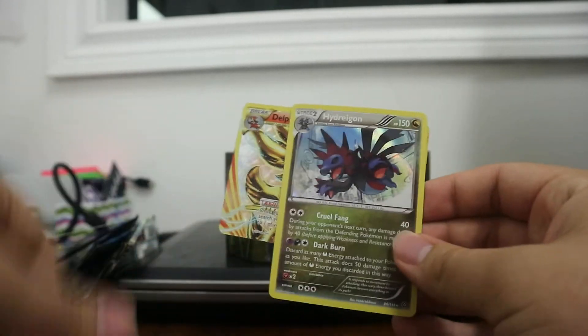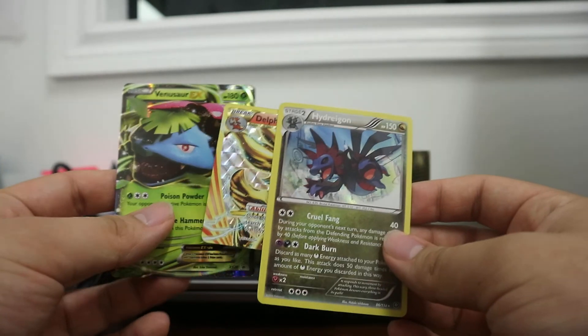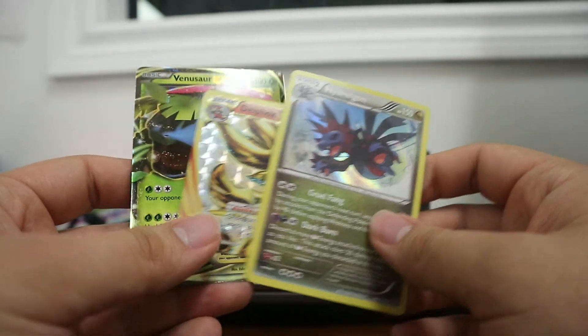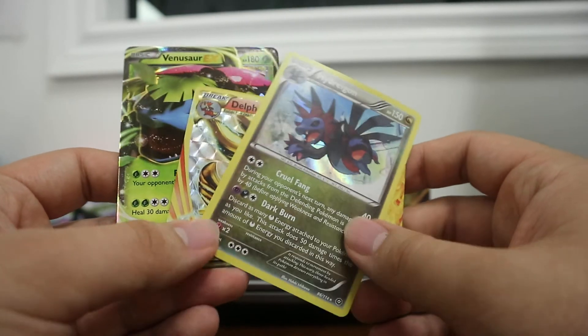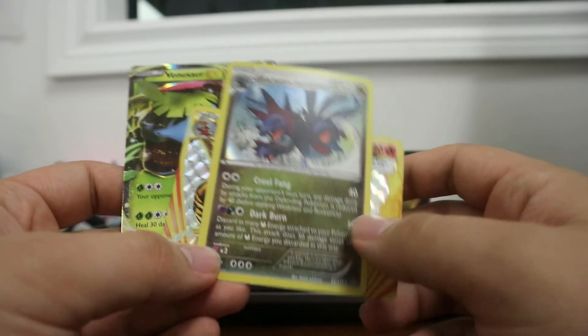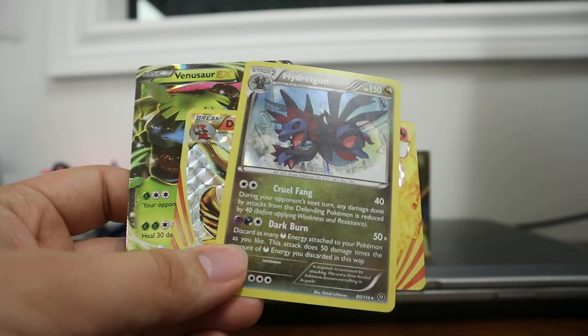So overall, not too bad. We pulled a Break card which was pretty good, and a Hydreigon Holo Foil, along with the Venusaur EX promo that comes with it. If you guys enjoyed this video, leave a like, subscribe, comment down below. I enjoy reading comments if I ever get some. Stay tuned for the next Pokemon video. Alright, peace guys.